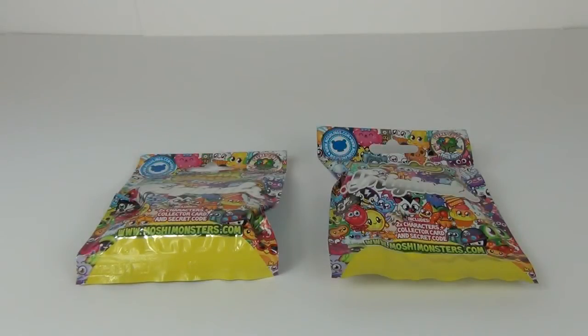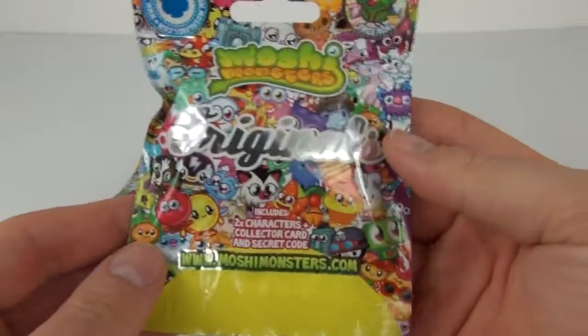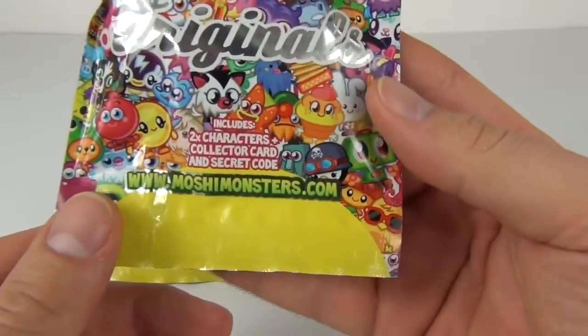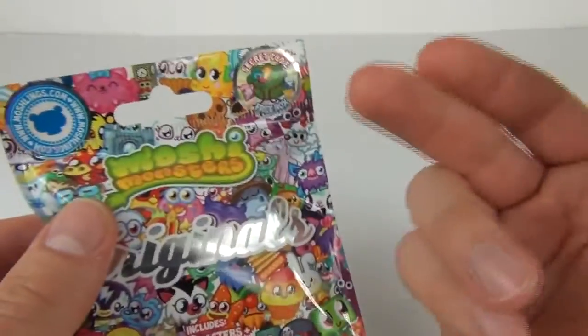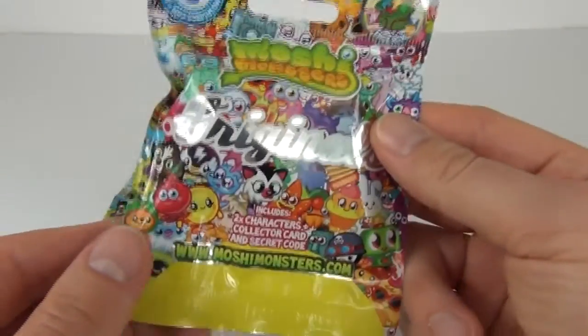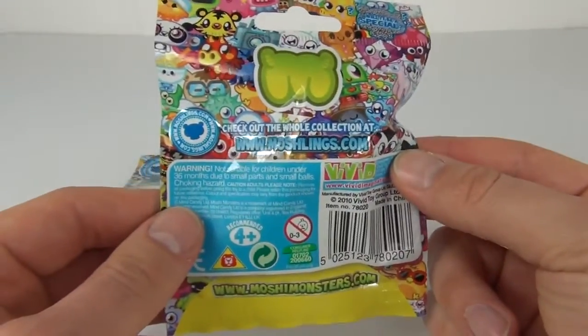Hey guys and welcome to Toy Review TV. Up for review today and opening are two blind bags from the Moshi Monsters original toy round. You get two characters, a collector card, and a secret code for free rocks included in each pack.